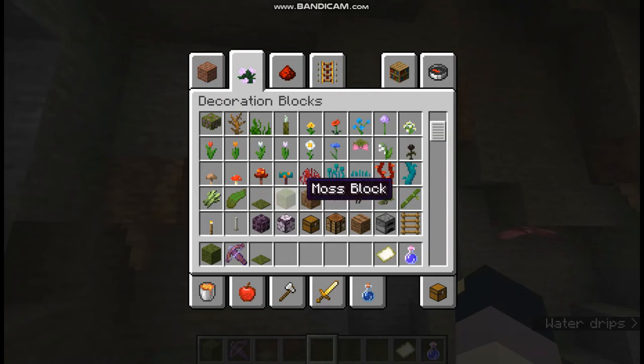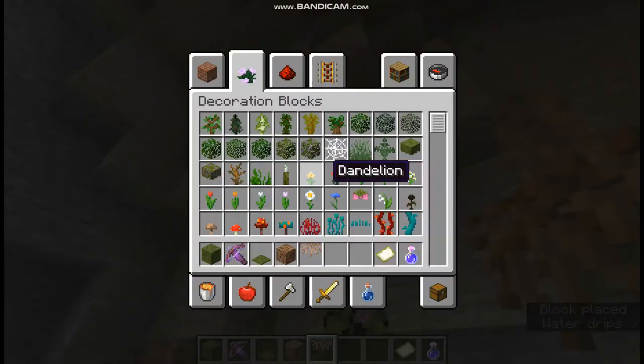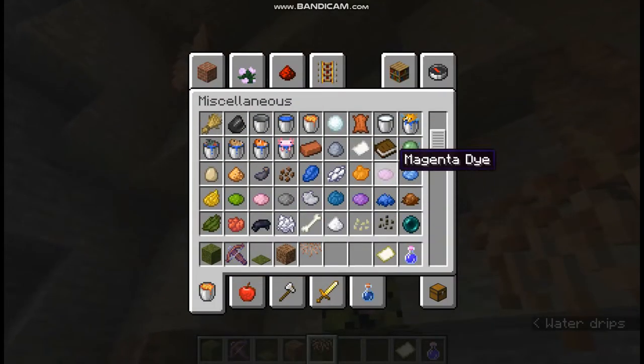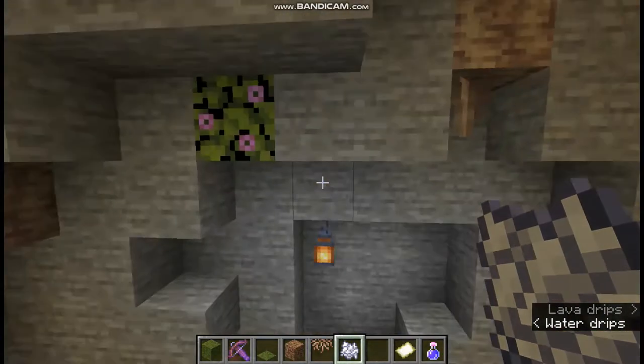There's rooted dirt and hanging roots. Can I hang the hanging roots from the stone? I can! I should probably have some bone meal since a lot of this is plants. Let's see what all can grow. Can this grow at all? Nope.